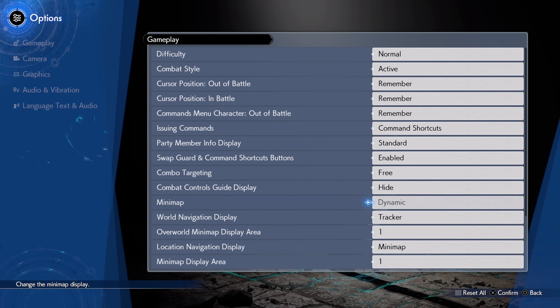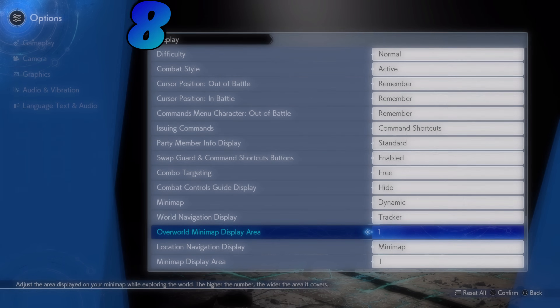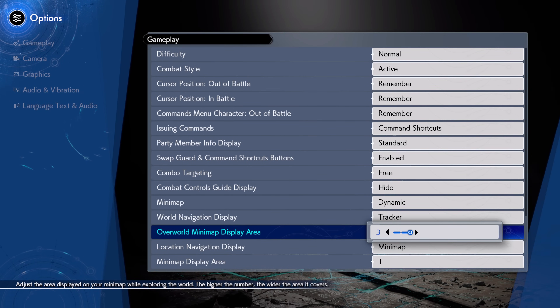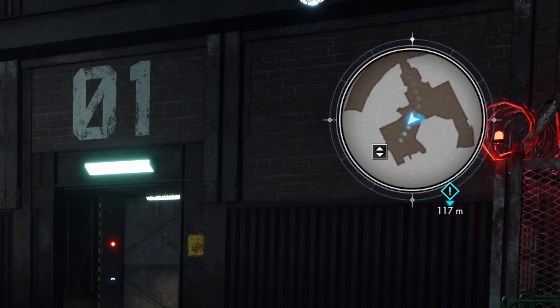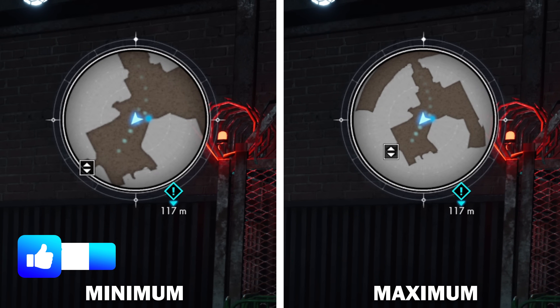Moving on, go further down the gameplay menu until you find the eighth setting, which is to change both minimap display area values to the maximum. This doesn't actually increase the size of the minimap at all, but it does zoom it out so you can see way more around you. This is really useful for navigation and I truly have no idea why you would ever want this any lower than the maximum value, so make sure to change it.